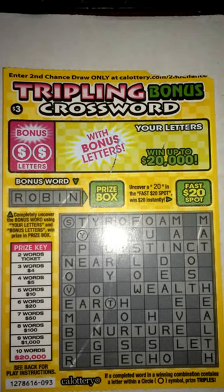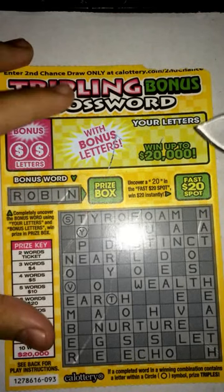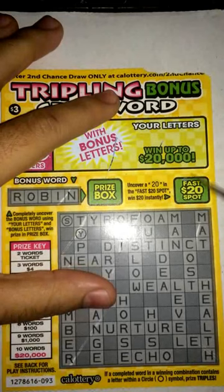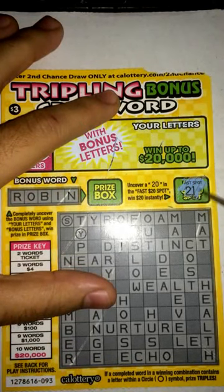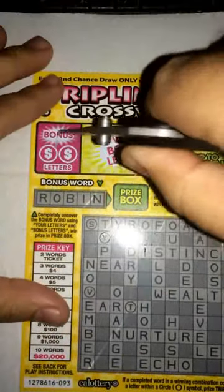What's up guys, got another video for you today — another scratcher. We got a $3 scratcher, Tripling Bonus Crossword. Let's go ahead and get started on it. Start with the fast $20 spot — 21, so nothing there. Now let's go ahead and start scratching our bonus letters.